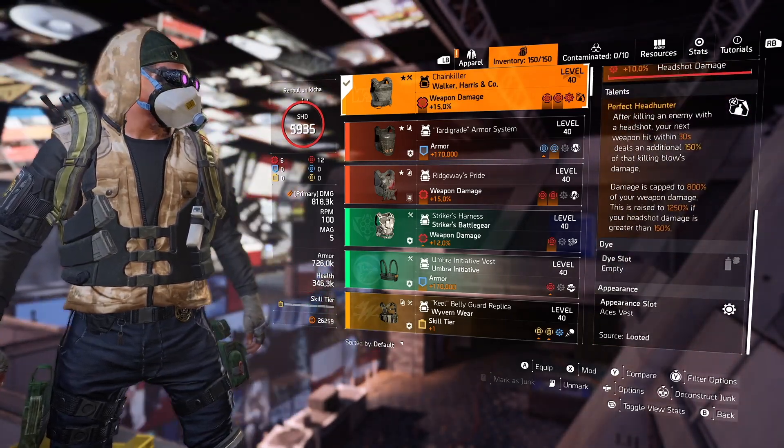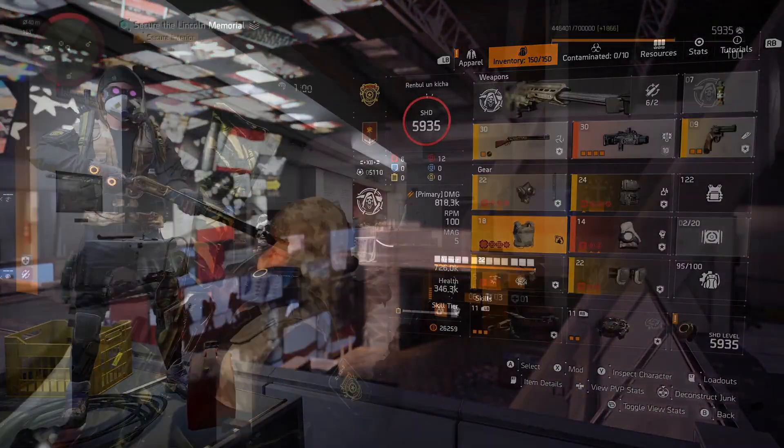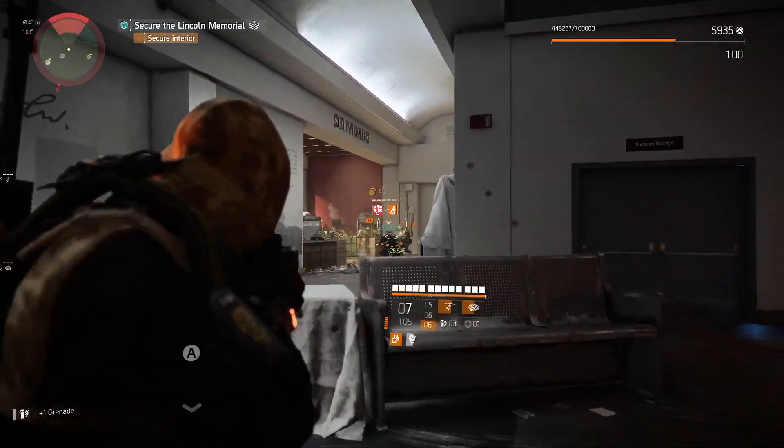50% is the bare minimum. 55-60% is the sweet spot. I have 56, I think. I would love to have 60, of course.